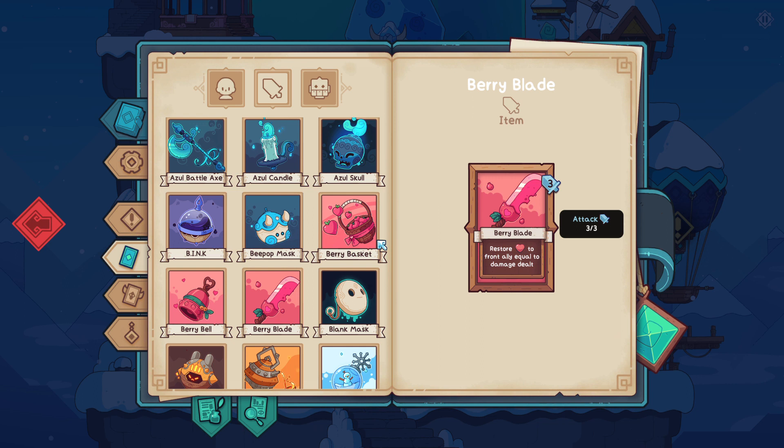You can of course also use it on enemy back lines or front lines to do a little extra damage. One thing to note is that Berry Blade's healing scales with its damage. Similar to the Azule Battle Axe, you're getting double effectiveness out of adding damage to this card.